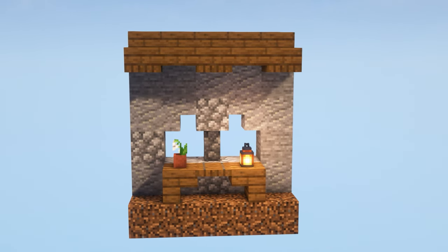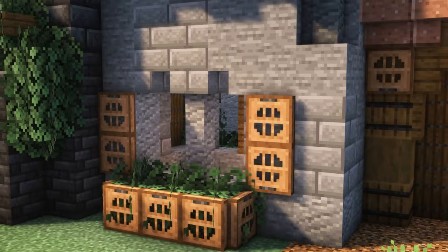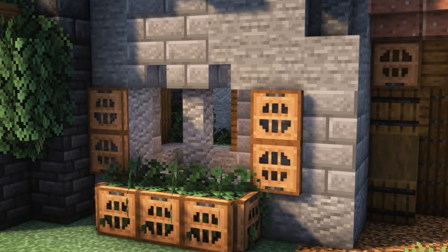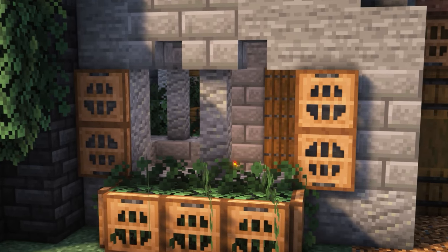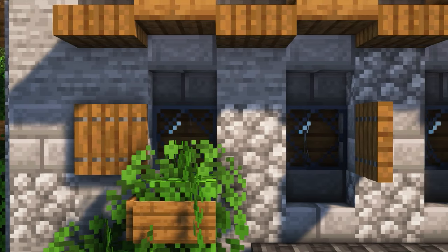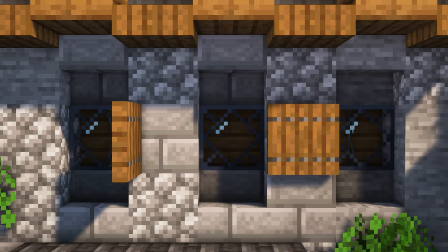If you want to take your window decoration to another level, you can build a small table below using stairs and trap doors - perfect for displaying your flowers. Another thing you can do is use trap doors as shutters, a great way to add a bit of depth and detail to your build, not forgetting the lovely leaf box below. You can even have trap doors facing outwards so it looks like the shutter is open - another great way to add a bit more depth.